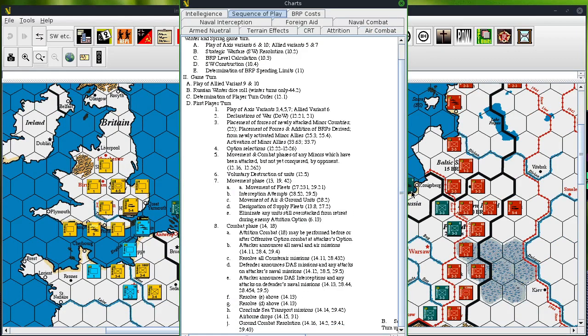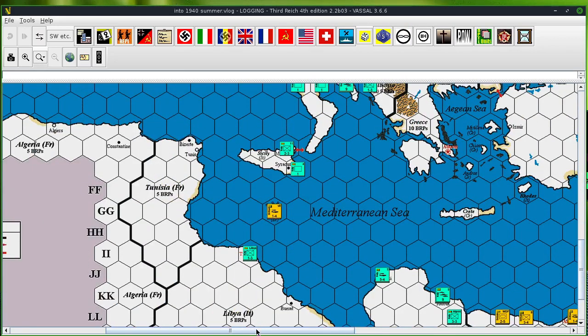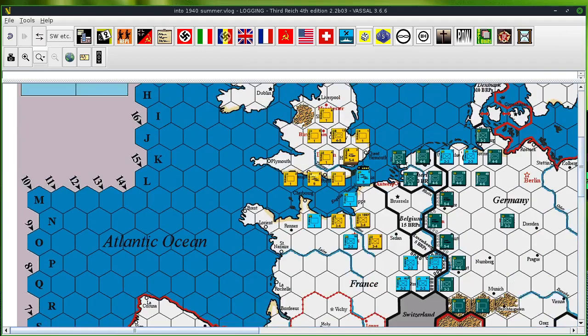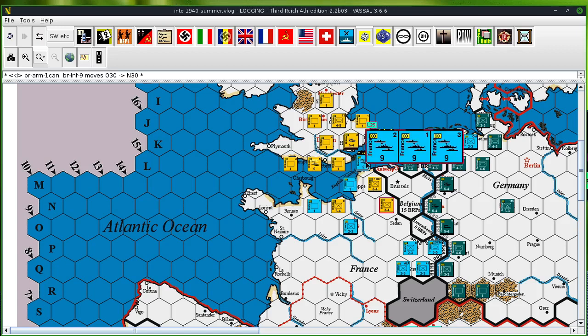Just movement of fleets, interception attempts, movement of air and ground. Okay, so movement of fleets — let's start that. I don't want Malta to be invaded. I'm going to have to do that in the SSR phase. During the SSR phase I will move that fleet. I'm going to move the British up to the staging line in France, northern — next to Belgium. Get them ready over there. Take the southern part, and then move this one to Sedan.